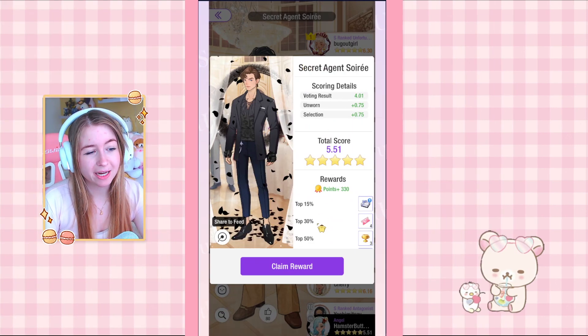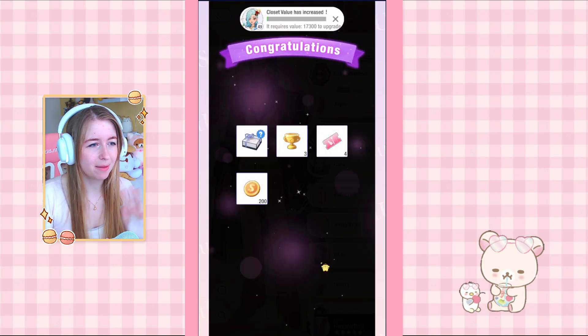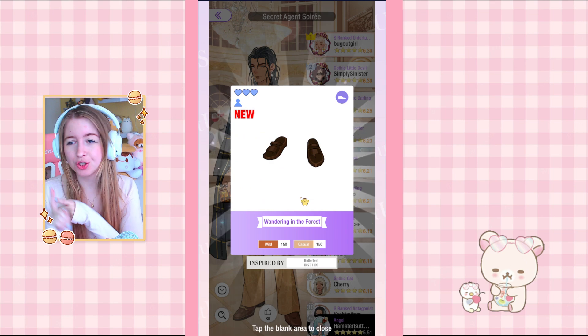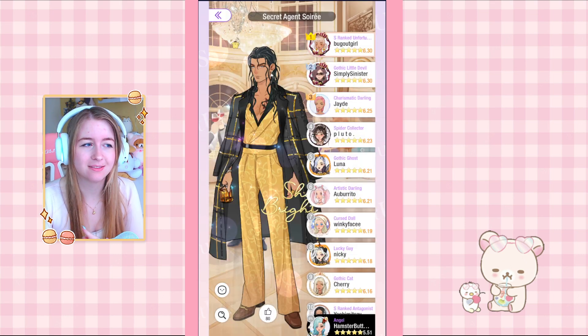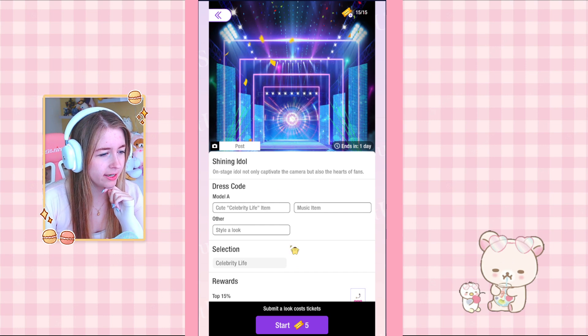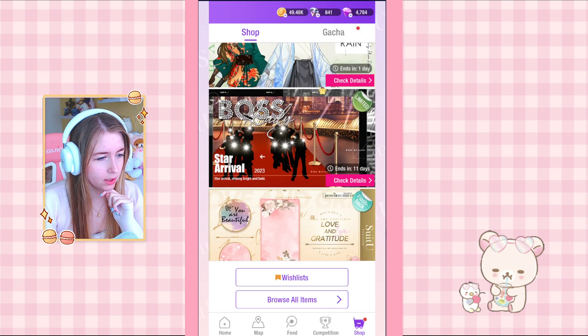Then for Secret Agent we got in the top eight percent and that means we get a box — we got new shoes! I'm happy we got at least a new item. We have three competitions for today. Let's start off with Shining Idol: 'cute celebrity item.' Wait, there's a new store update!